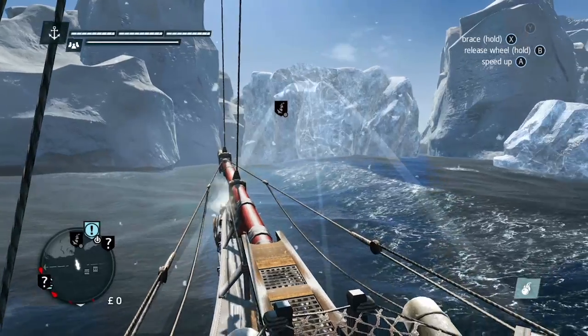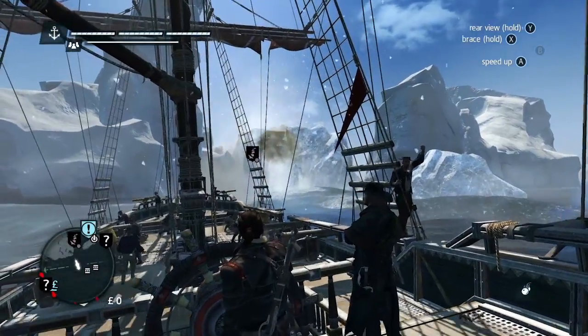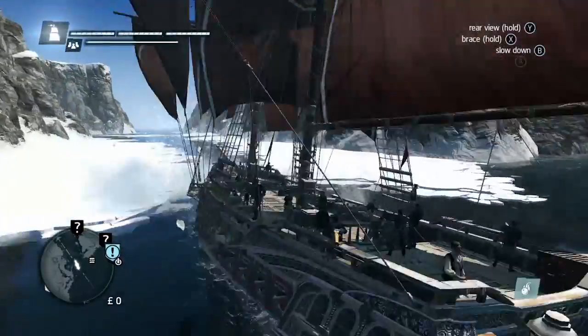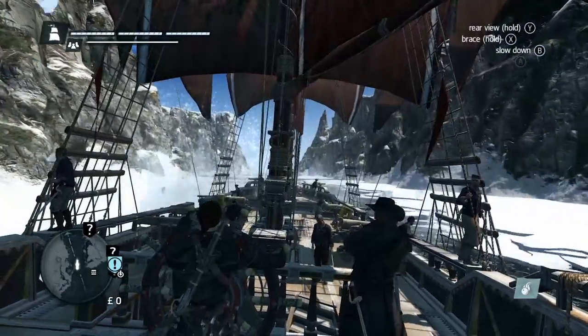Morrigan also must deal with a few hazards that the Jackdaw didn't, such as icebergs, which can be destroyed with the kind of deadly cannons the Titanic so tragically forgot to install. There are also areas of the map that lie behind sheets of thick ice — you'll need to upgrade the Morrigan with an icebreaker if you want to get in there.